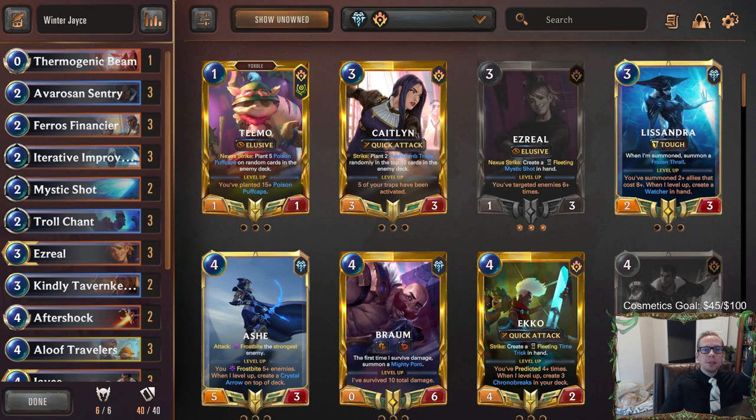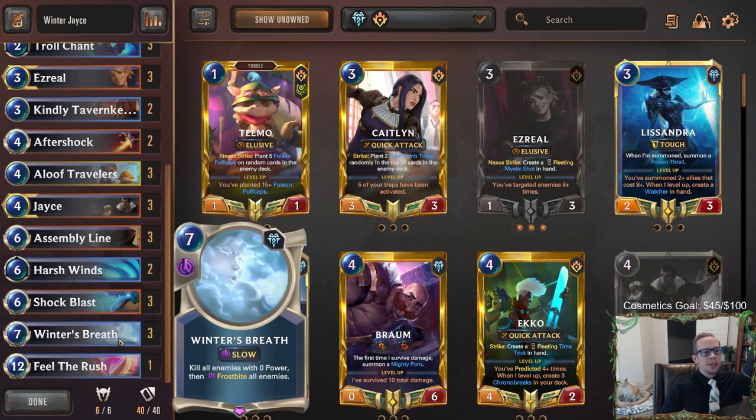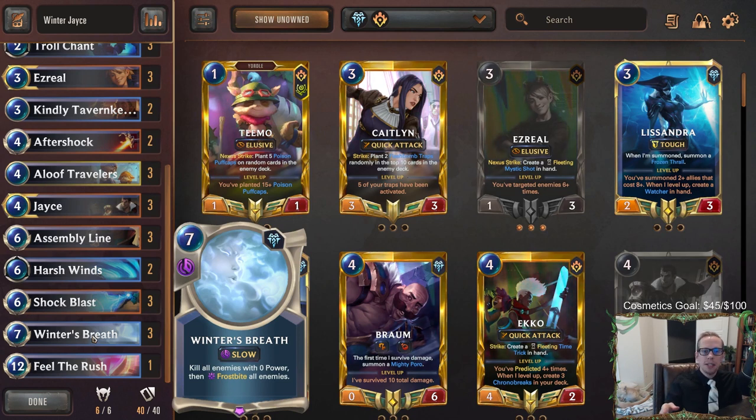Welcome everybody in Twitch chat and on YouTube for some Winter Jace. This is a combo deck built around Jace and Winter's Breath. Winter's Breath kills all enemies with zero power and frostbites all enemies. If you have a leveled up Jace, whenever you play your first six-plus cost spell in a round, you get to cast it again. So your first Winter's Breath will frostbite all enemies, and the second will kill them all because they'll all have zero power.